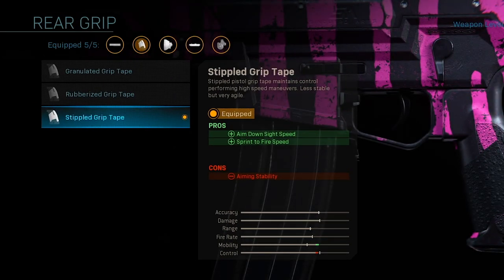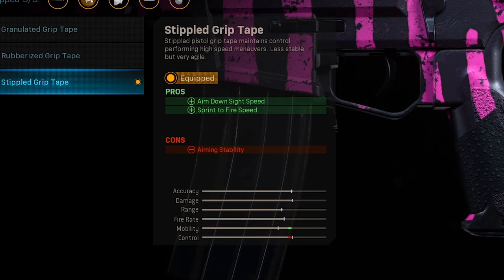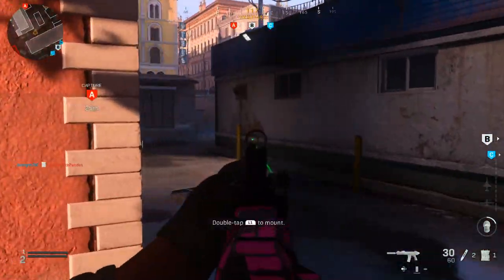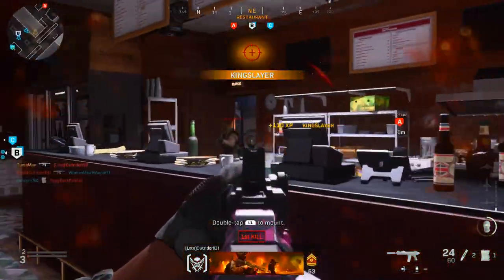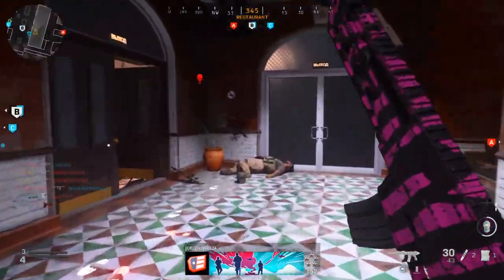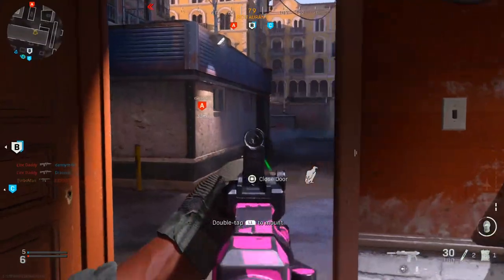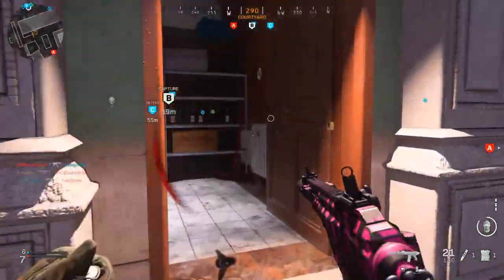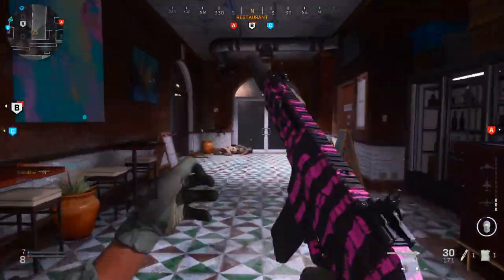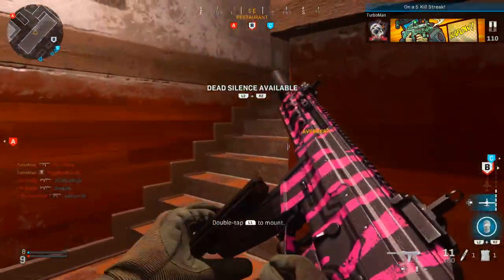For the rear grip I'm using the Stippled Grip Tape — this is the best attachment for almost any weapon in the game. It gives you sprint-to-fire speed and aim down sight speed. With all these attachments combined, you're going to notice you can aim down sights significantly faster, which is key to winning gunfights. Without this attachment you're probably going to lose a lot of gunfights — that sprint-to-fire speed pro is super important. The aiming stability con isn't worth worrying about.